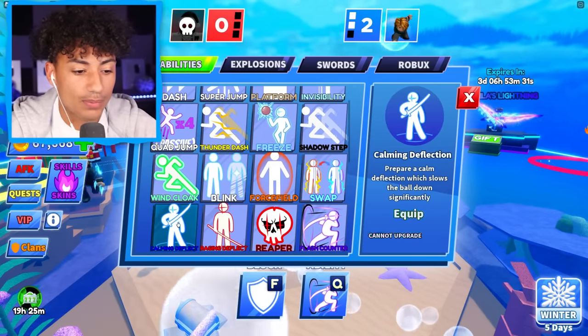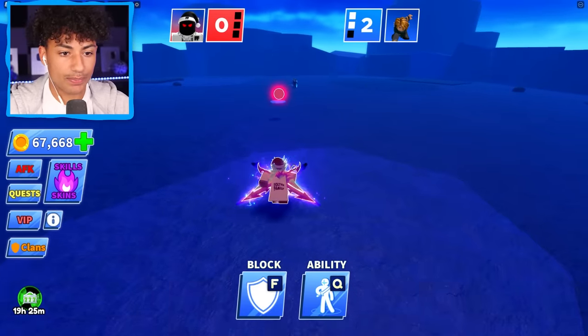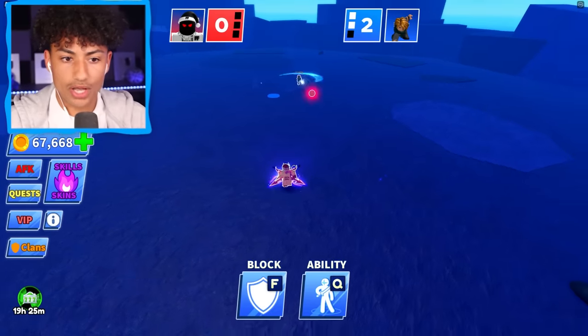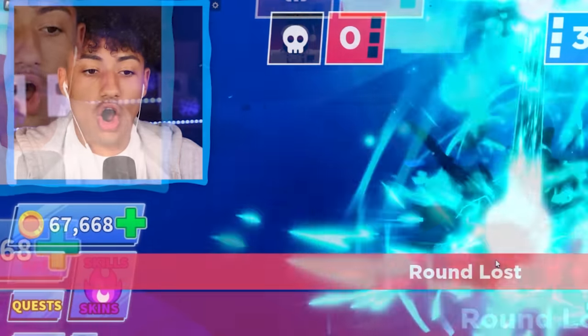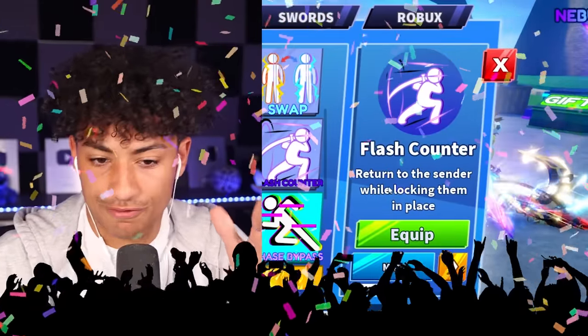Oh no, I'm changing ability. I'm going back to Calming Deflection. We got to switch it up a little bit. Bop. Wait, is he invisible? What the heck? What ability did he just use? Boom, psych. And he's dead. All right, I'm going to be 100% honest — this is my new favorite ability. Flash Counter is my new favorite ability.